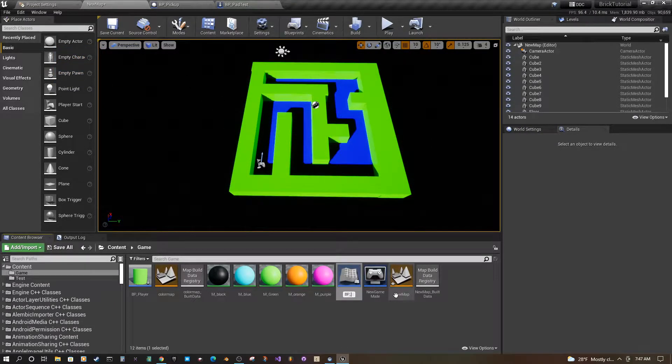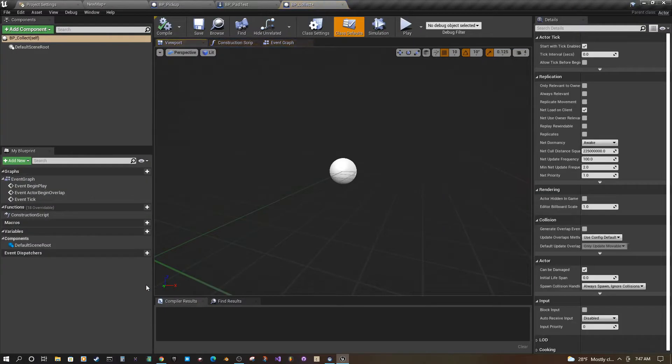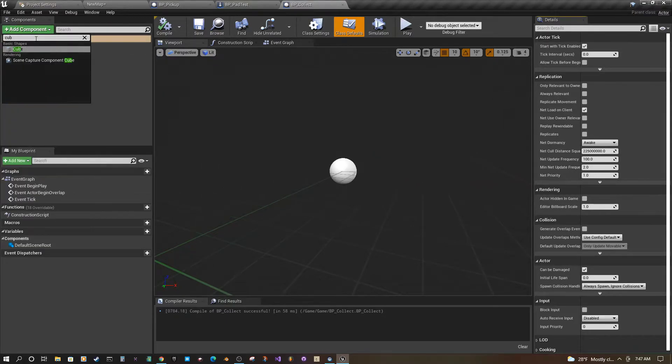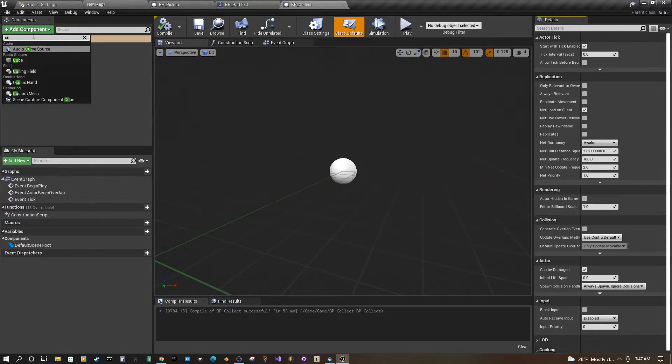You can call this PP Collect, or Power Up, whatever you want to call it. Click and open it. Now we have our default blueprint actor. We're going to add a component and add a cube — just a cube. That should be fine.